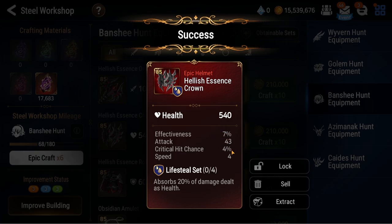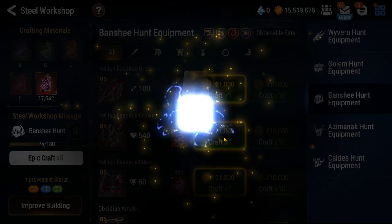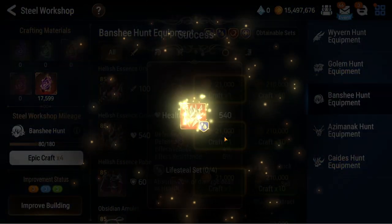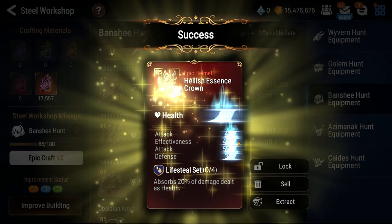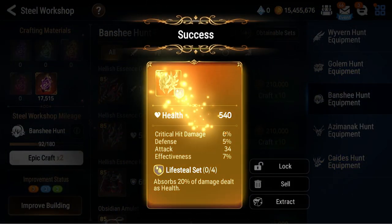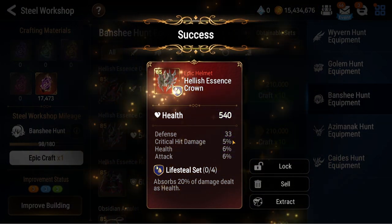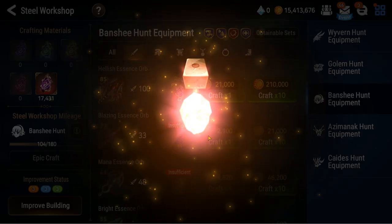Now that — that is a nice piece right there. A lot of units can use that one. Nope, not that one — first dud out of the batch. Second dud out of the batch. Crit damage, defense, effectiveness — nope, third dud. Oh! Attack, crit damage, health — we got a second chance right there. Pretty good. And here's our tenth craft. Speed, crit damage — no, I don't think so.